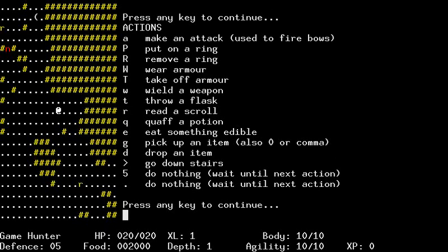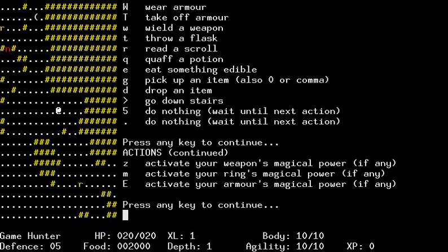So we got rings. A to use bows. Wear and take off armor. Flasks. So this is somewhat NetHack-esque, or at least rogue-esque, in terms of controls to remember. Picking up items is G. That's kind of nice. And then we got activate weapon, ring, and armor's magical powers, if there are any.